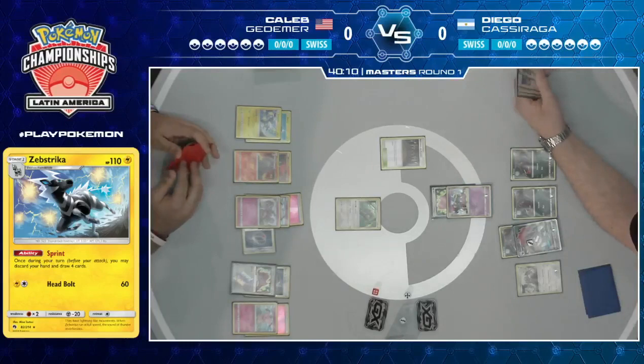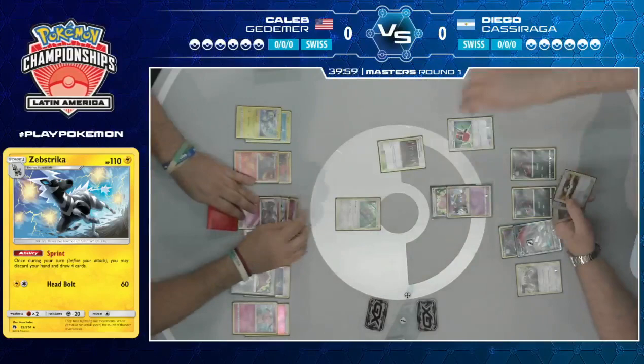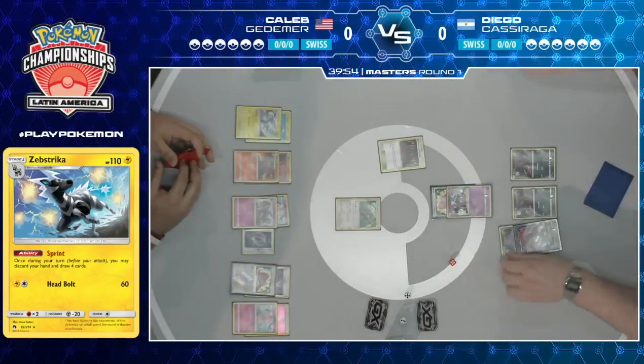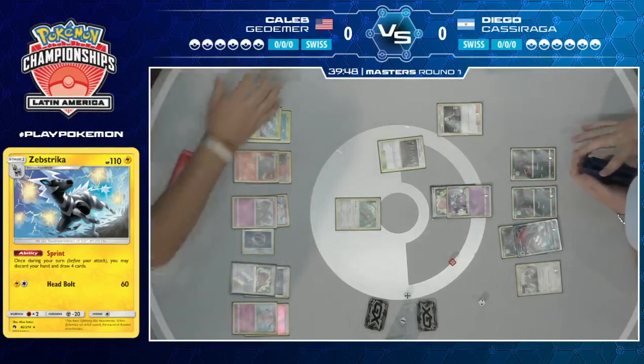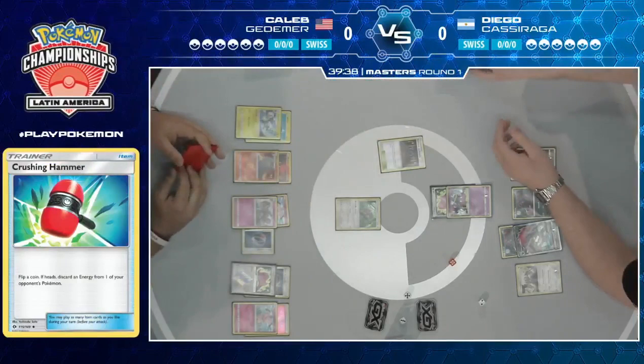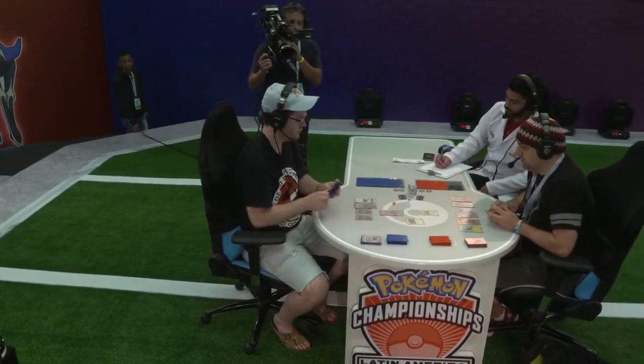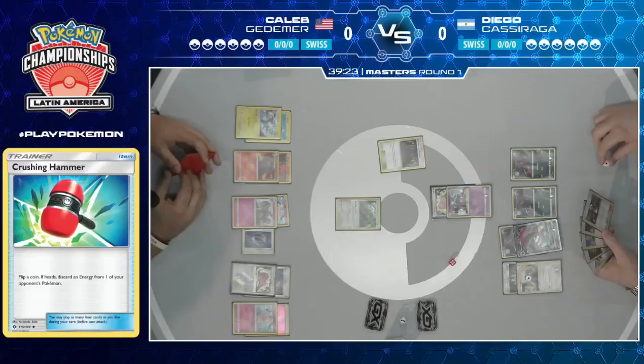You really just kind of hope with six Fairy Energy and your Diantha that you get there. If that gets discarded, it's not going to work out. There's a Crushing Hammer from Caleb — and that is a heads! One of those very few energies Diego has access to is gone. The Max Potion is pretty big there too. Even though it was only two damage counters on that Zoroark, that's all Diego needs to take the knockout with Choice Band. That means now, unless Caleb can find the counter Stadium, the two Shrine damage ticks will still result in a KO on Zoroark with Choice Band on Granbull.